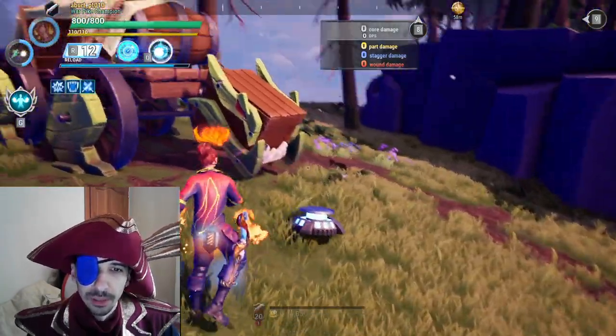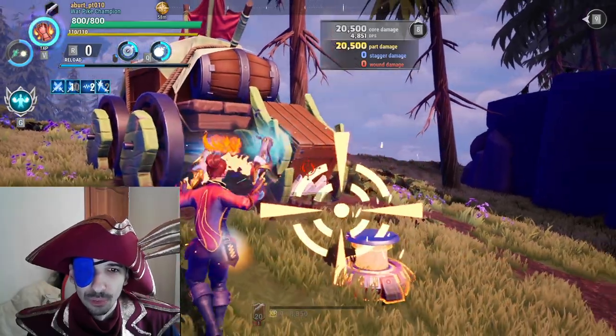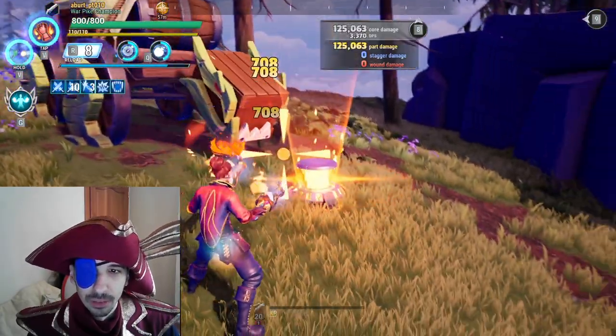It's kinda hidden, but Saboteur's Grip cooldown got reduced by 5 seconds. Sadly, it still doesn't make it much more useful. Even just for dealing damage, it still falls behind Captain's Grip attack speed bonus.